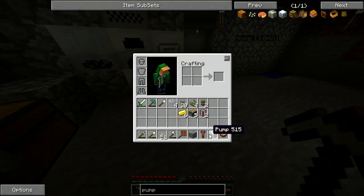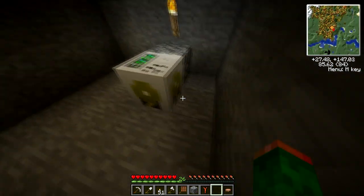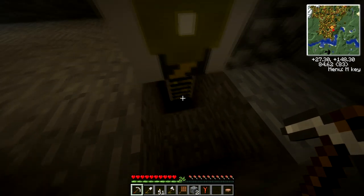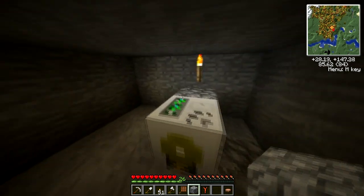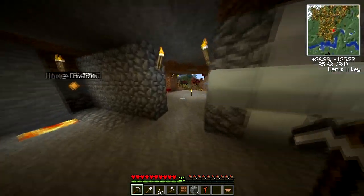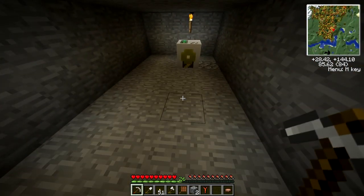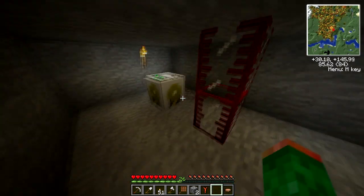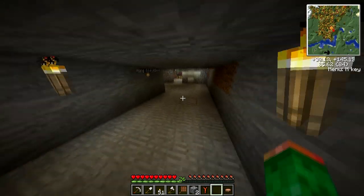Alright, so we can go place that guy. It's going to shoot this pipe down slowly until it hits the lava. So let me get rid of this. Then we need a couple tanks and I believe they can just go here, because we have to put engines around this to power it, which is the next thing we have to build.